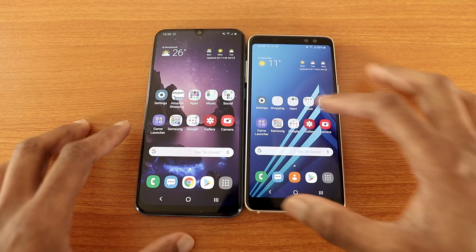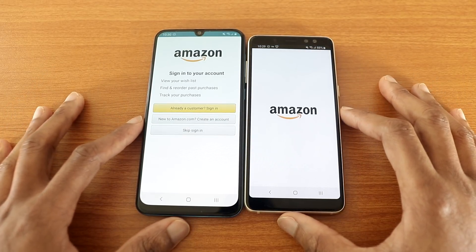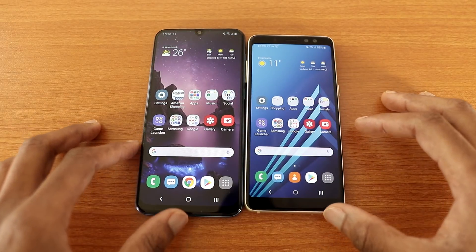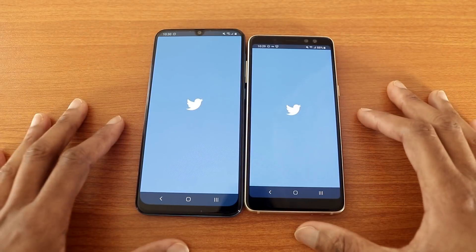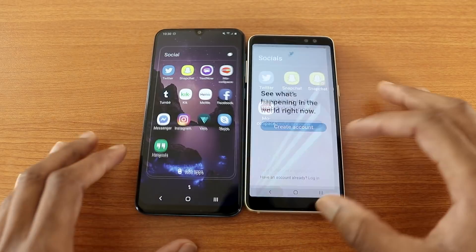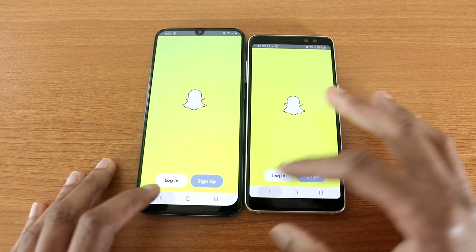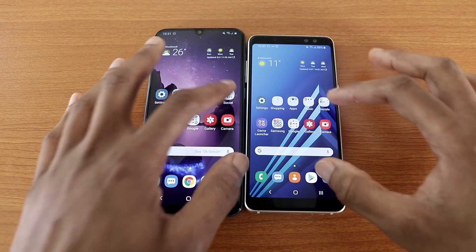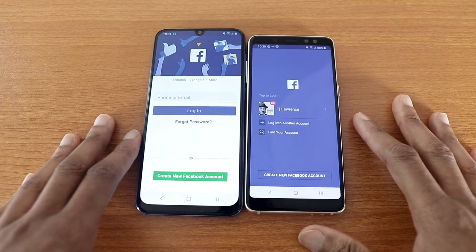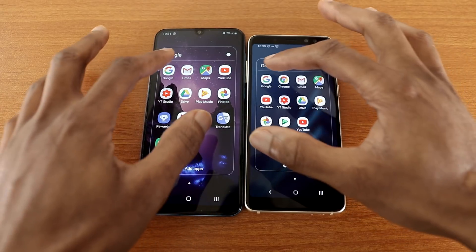Now let's go to the Amazon app like so, and let's see who's going to open Amazon faster. Next let's go to Twitter. That's Twitter for you. Now let's go to Snapchat. That's Snapchat for you. Now let's go to Facebook like so.